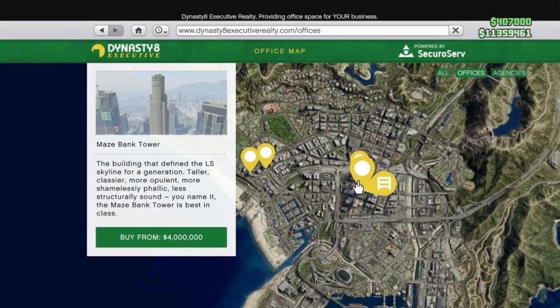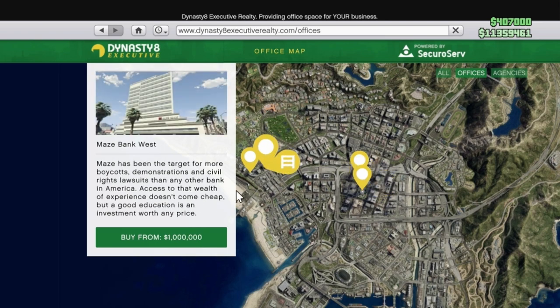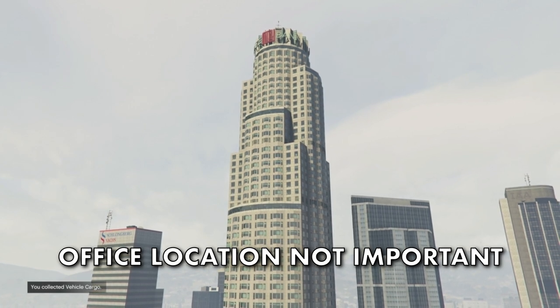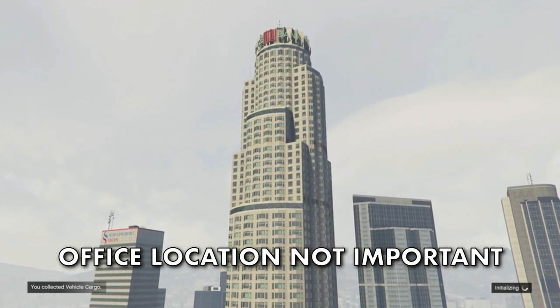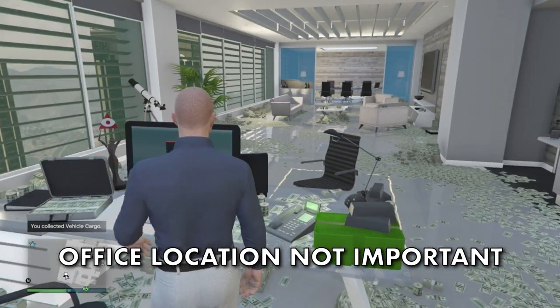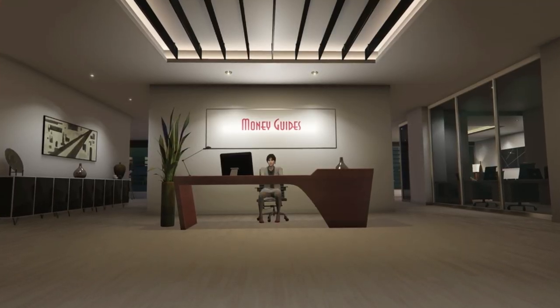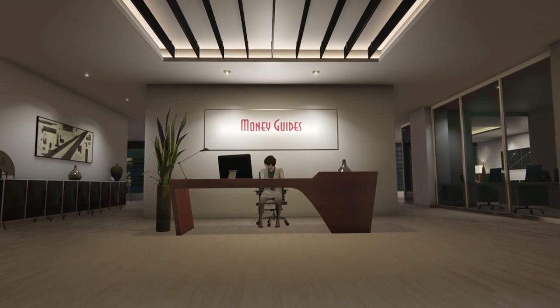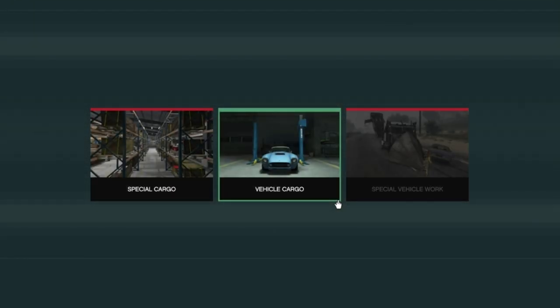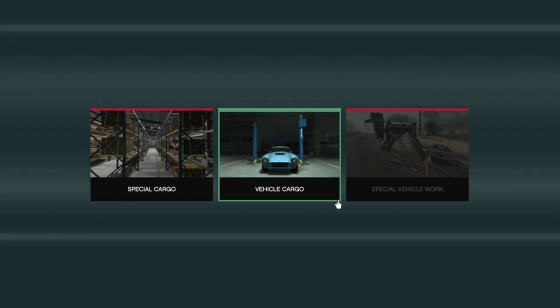Before you can buy yourself a warehouse you'll need to own a CEO office — these start at 1 million dollars. Location is not important here as you can either spawn directly into your CEO office by joining a new lobby, or you can start sourcing missions from your Terrorbyte, bypassing the office location altogether.